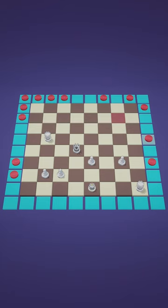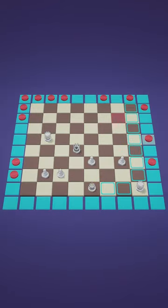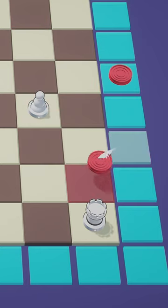Now, let's say all the remaining checkers end up on the edges. Can the chess pieces do anything about it? Well, yes, definitely. During your turn, you always have to move, even if that means you're forced to make a bad move. And since you can never move from one edge square to another — apart from one rare exception — the checkers will be slowly forced to move back onto the main board.